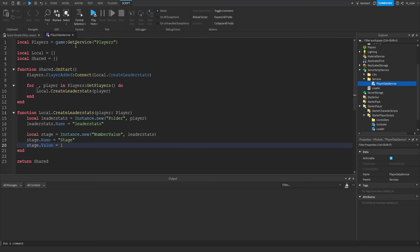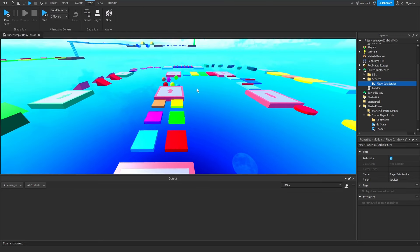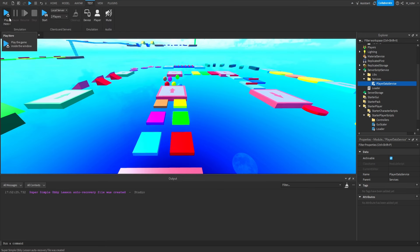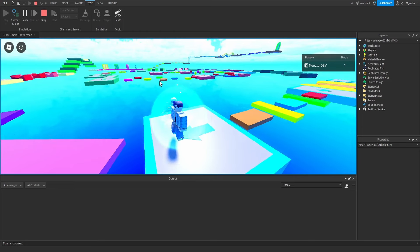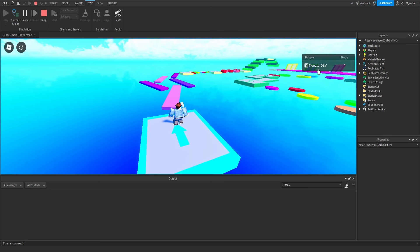Let's test this out. Go to the Test tab and click Play. Once the game starts and we spawn in, we should see the leader stats appearing at the top right corner of the screen — and we do. That means it's set up correctly. Click Stop to end the test.